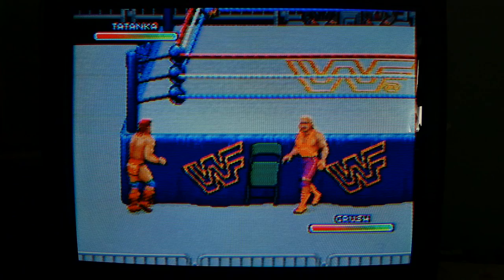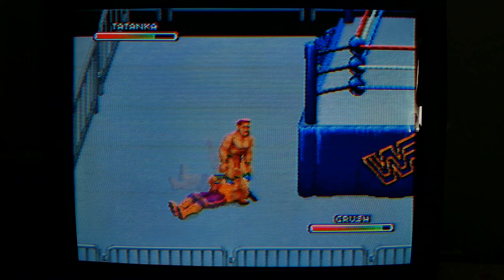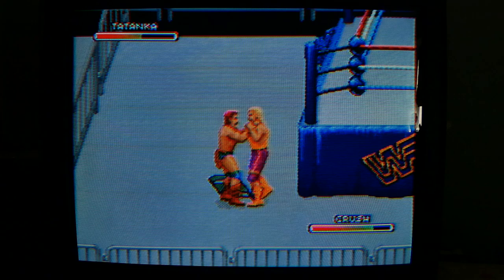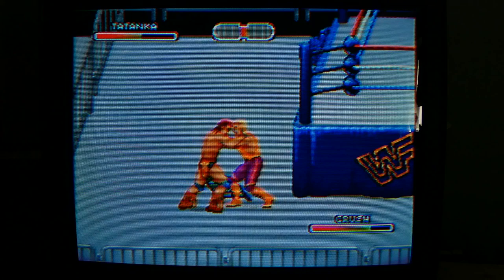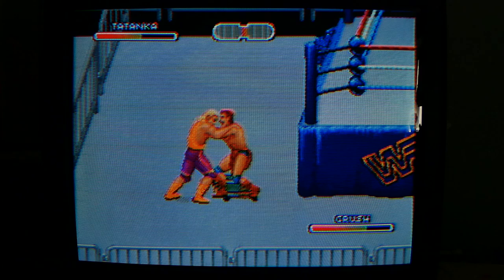All right, here we are and right away I'm kicking my own ass. Crush is trying to hit me with the shirt but apparently he fell down himself. I forgot how to pick the shirt up — I'm pretty sure it's the white button, and every time you hit the white button you fall down. I'm choking his ass out. Let's see if we can actually win a match. We got a lockup here that's never ending.